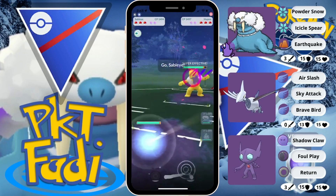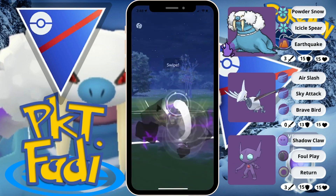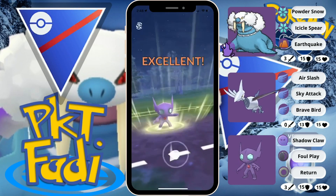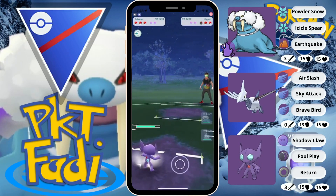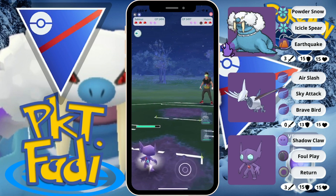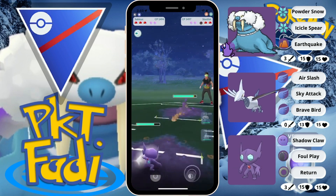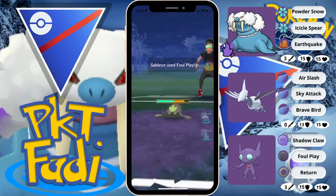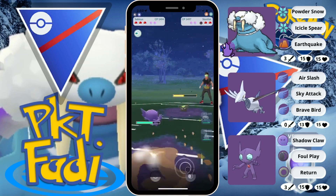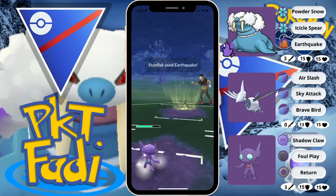First lead is gonna be a Stuntfisk. Opponent quickly swaps out into their Hypno. We're gonna go into Sableye and start going for those Foul Plays. So pretty good lead here. What we're gonna do is we're gonna quickly Shadow Claw down, waiting to see what my opponent decides to do. They're probably gonna bring back in the Stuntfisk.